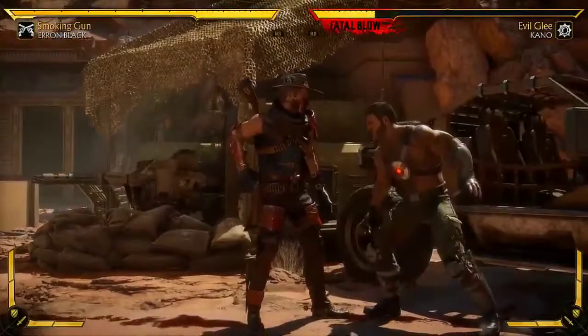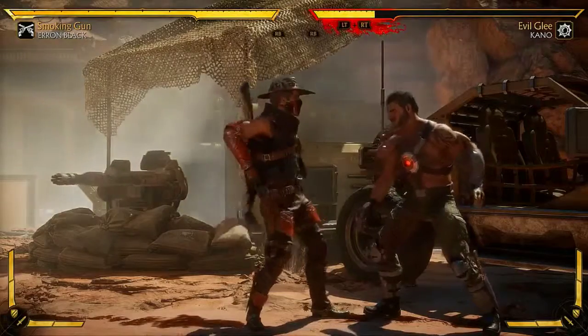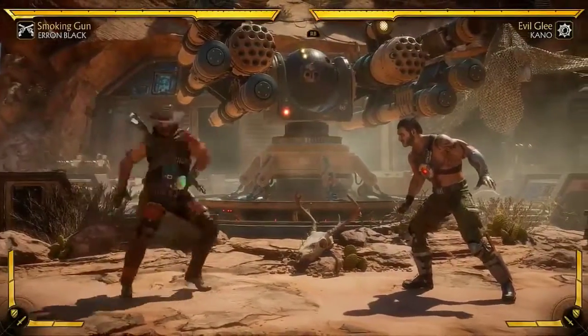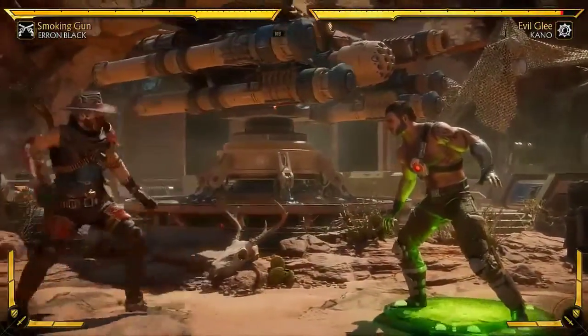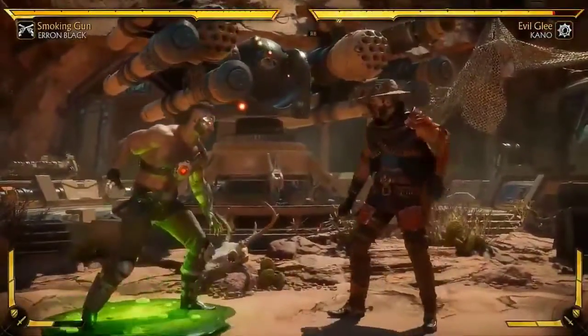Let's go over special moves, because they are pretty different and pretty interesting. His caltrops are gone, and instead he actually has a jar of reptile's acid that he can throw on the ground, which I just love the concept of. Off his slide, he can amplify it and also throw the jar.